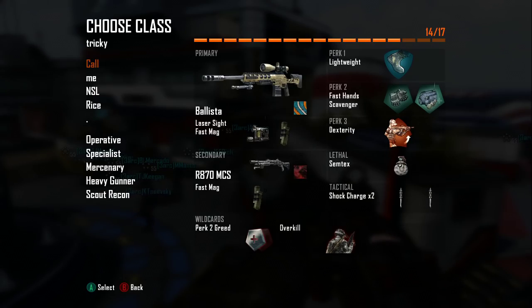Let's get into the class setup. You want to have your Ballista with laser sight and fast mags. Your Remington is your secondary. You want Lightweight, Fast Hands, and Dexterity as your perks.